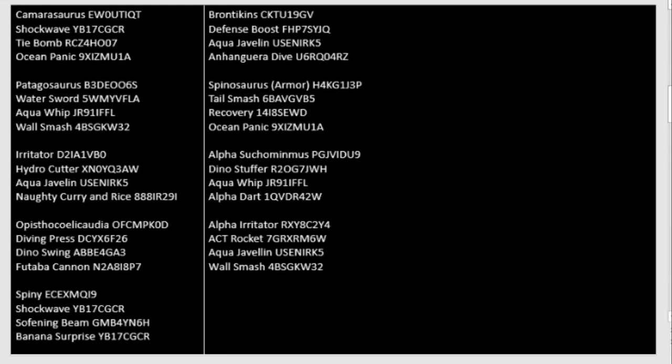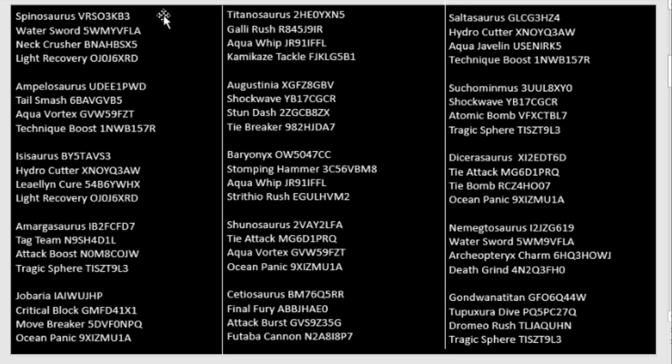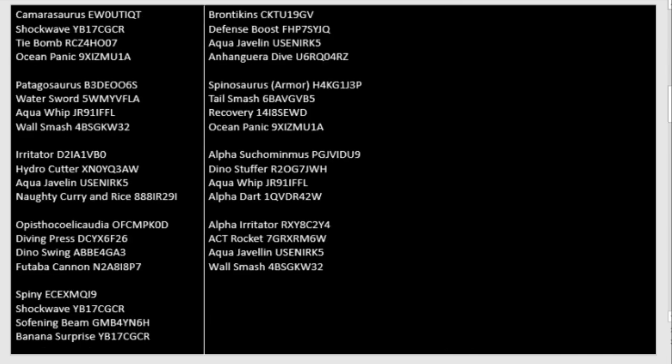We have all our entries — Spinosaurus, Amplosaurus, Isosaurus, Amargosaurus, Joboria, Titanosaurus, Augustinia, Baryonyx, Shunosaurus, Saltasaurus, Sulfosaurus, Superminus, Crayosaurus, Nomectosaurus, Gondwana Titan, Camarasaurus, Paracosaurus, Irritator, the Thing, Spiny, and I've included Brontokins, plus Spinosaurus with the armor — the normal Spinosaurus — and Alpha Superminus and Alpha Irritator.